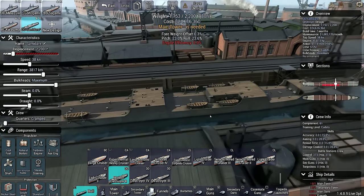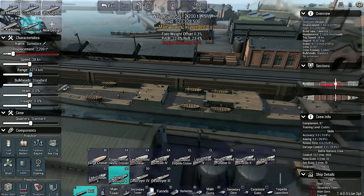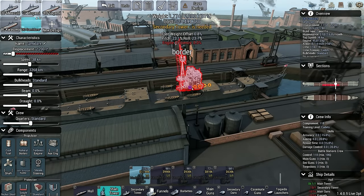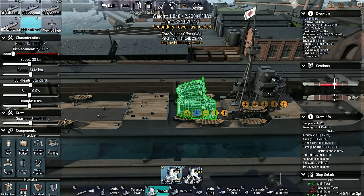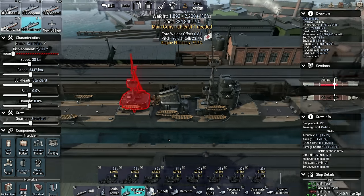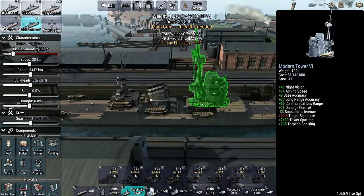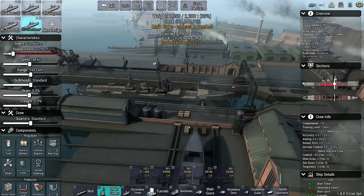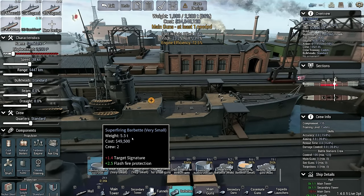Hello, Brother Munro here. Welcome back to Ultimate Admiral Dreadnoughts and the Japanese Campaign, where I'm jumping straight into designing a destroyer. I'm a little irritated with the government for agreeing to a peace deal with the Soviet Union, because the Soviet Union is still around so we're still going to have to deal with them. I've unlocked the Modern Destroyer 2, which is an absolutely dreadful hull, but I'll try my best to build something on it.